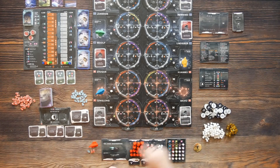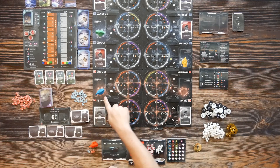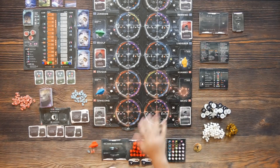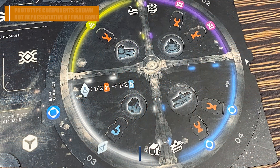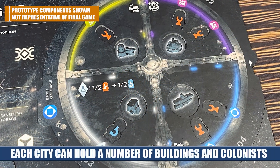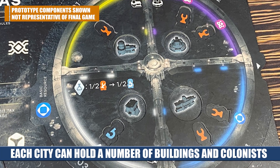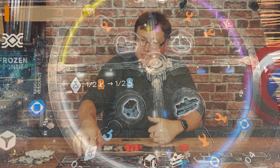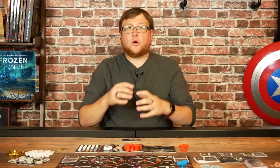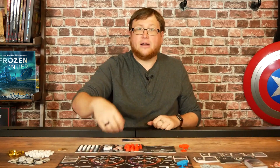Each city is going to have a card dealt out to it at the start of the game; however, these cards will vanish as the game is being played — that's another key part of the game. Within each city there are a number of different icons: spaces to put small or large buildings, spaces to put colonists, spaces to place resources, and spots to hold your AI tokens. Each one of these cities is kind of its own little area control element because you're competing to put things in there to control that area at the end of the game.